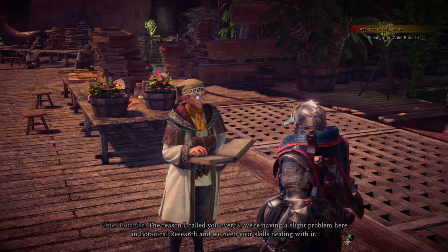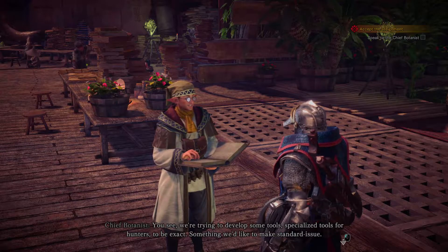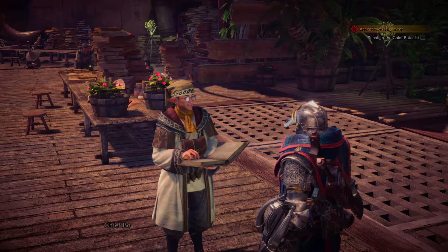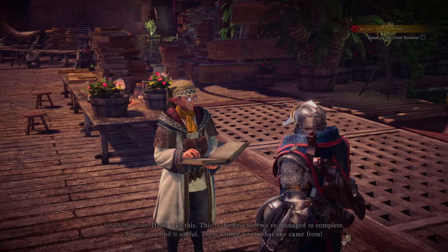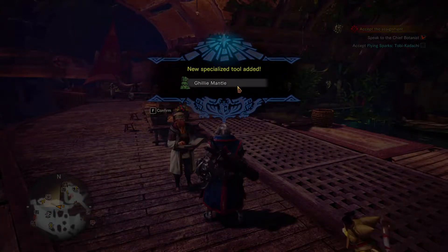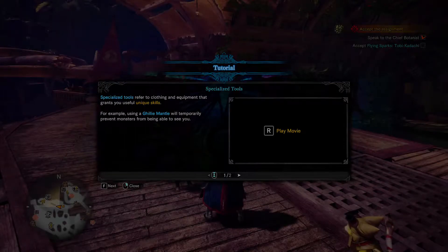The reason I called you over is we're having a slight problem here in botanical research and we need your skills dealing. We're trying to develop some specialized tools for hunters - something we'd like to make standard issue. But a Tobi-Kadachi in the forest has been thwarting all our attempts to collect the materials we need. Do take care of it. Here, take this - the first tool we've managed to complete, the Ghillie Mantle. New specialized tool added. The Ghillie Mantle will temporarily prevent monsters from being able to see you.